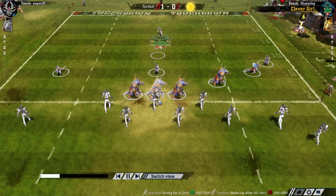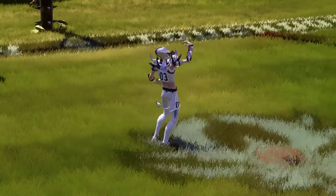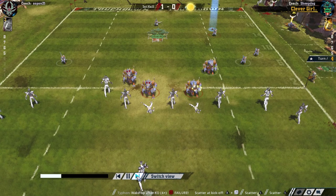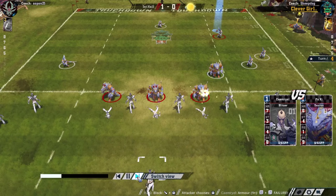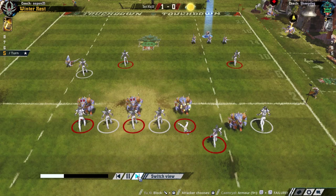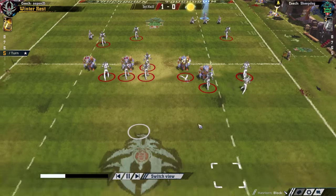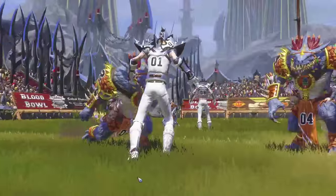You don't want to be putting your Skinks on the front line, because the likelihood is he'll put his blitzers on there and bash them to pieces. There are things you can do, but at the end of the day you have to hope for some damage — some KOs, some armor break injuries. I've got four Sauruses left and five Skinks. It's not too bad, but it's a definite disadvantage. I have less chance to really use the strength advantage — all he needs to do is hold up my guys with his linemen and hope I don't get any injuries or KOs.